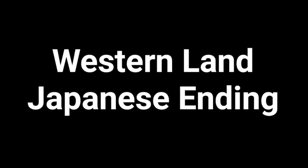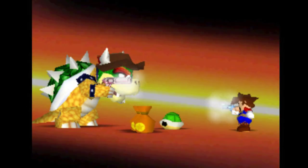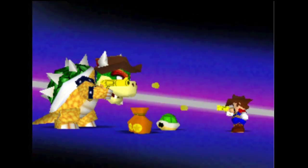Western Land Japanese ending. This is a regional change that most have heard about — in the Japanese version it's more clear that they're using actual guns, but in the international release they changed it so you see corks fly off them, making it more like just a toy gun.